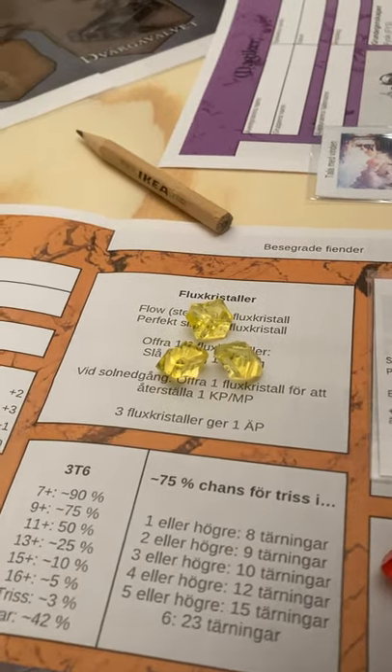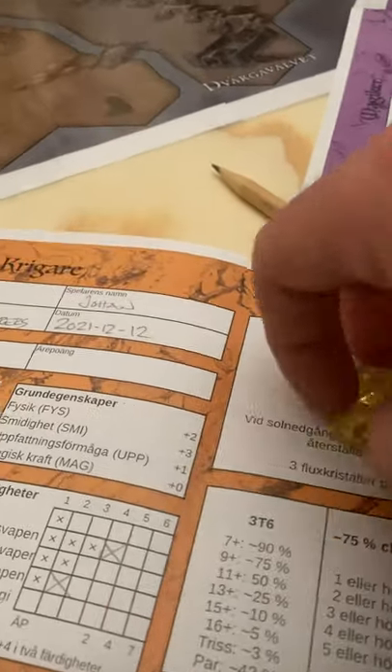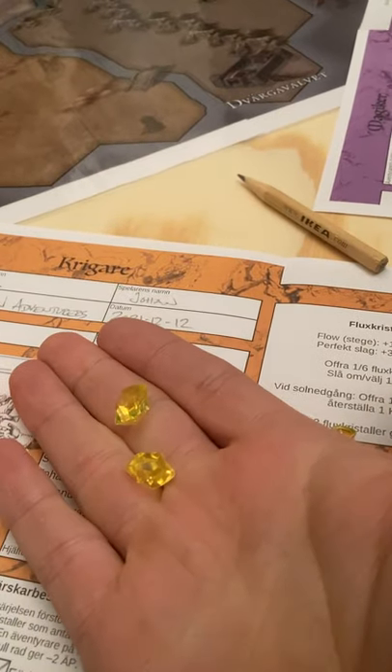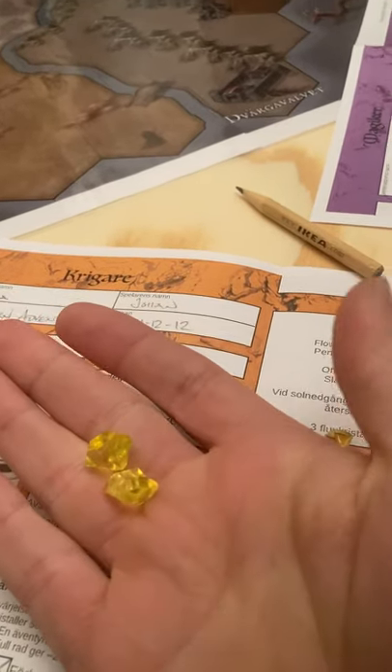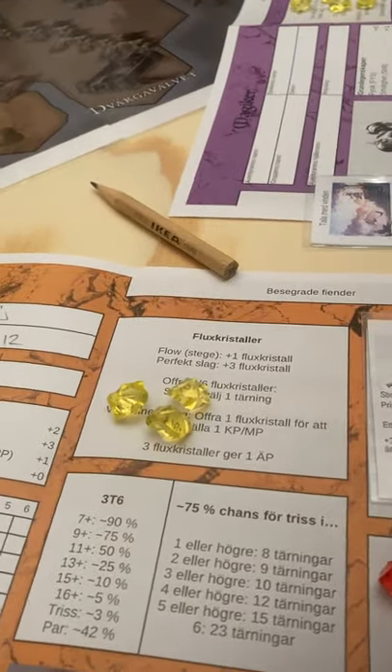Welcome to video number three talking about the game Altrix, the adventure game. We're going to talk about these flux crystals here. They are very important because this is what allows you to not only be an observer and a passive part of the adventure that is called life, but actually play an active role in it.